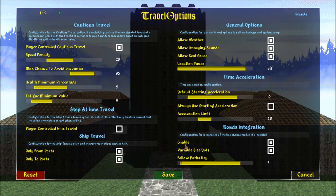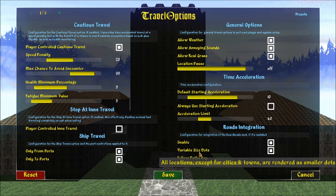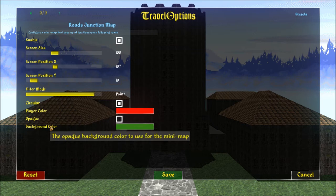The maximum limit allowed for time acceleration — road integration with the basic roads mod. Enable. Larger location dots for cities and towns. It shows roads and tracks with toggle buttons, variable size dots. Follow paths key — press F to pay respects to the roads you're trampling. Junction minimap — configure a minimap that pops up at a junction when following roads. Screen position is where the minimap shows up and the size of it. Pixel filtering to use when rendering the minimap. Circular — draw the minimap in a circle around the player. Player is red, background is green, opaque. Okay, so that's that.